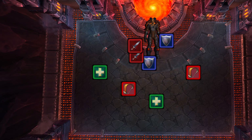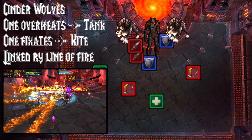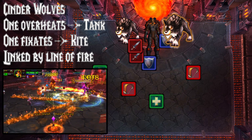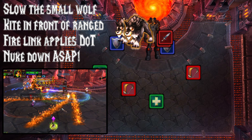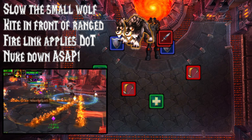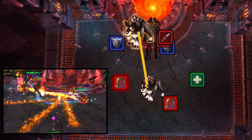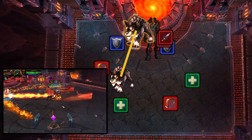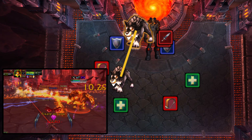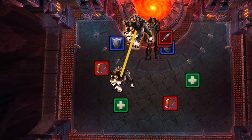Her second new ability comes at 50 energy and she'll summon two Cinder Wolves. These are very important to the fight. One of them will overheat and needs to be tanked by the off-tank — it'll do a breath attack which needs to be faced away from the raid and swapped later. The other one will start fixating on ranged members and they need to kite it in front of the other ranged. Basically there's a firelink which connects the two wolves. If that goes across a raid member it'll give them a debuff very similar to Blaze from Twin Ogron, except it can be dispelled. Make sure nobody's in that firelink.